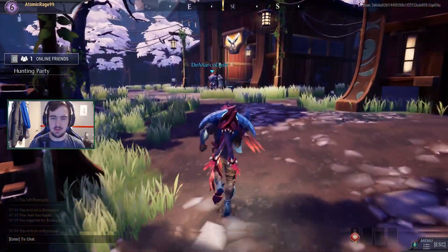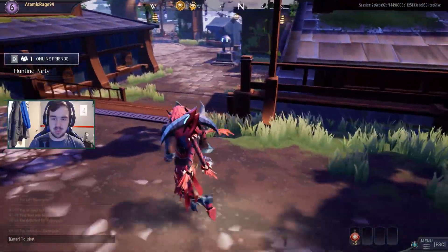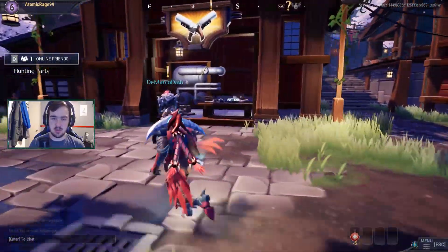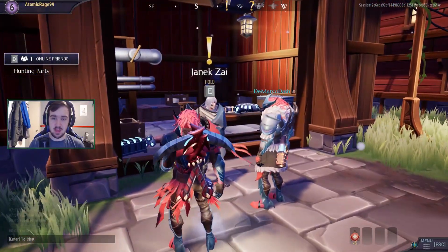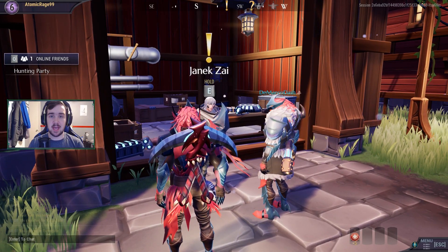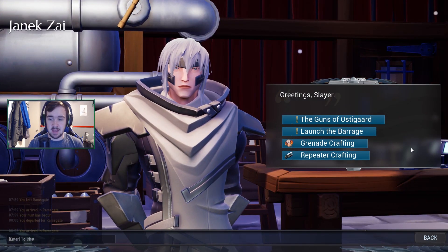I think that's how you say his name. He's over here — if you just go left up the stairs from Katarine and head over to Jean Eek, you'll see the repeaters there on top. He should have an exclamation point above his head, and that should mean that you guys will be able to get the repeaters.